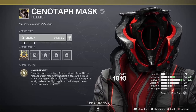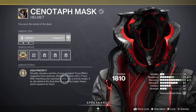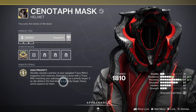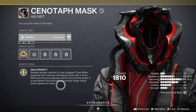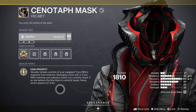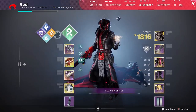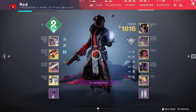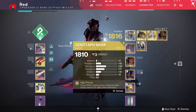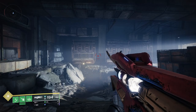The exotic trait is called High Priority. It steadily reloads a portion of your equipped trace rifle's magazine from reserves. Damaging a boss with a trace rifle matching your subclass marks it as a priority target. If an ally delivers the final blow to a priority target, heavy ammo spawns for them. So if you pair Divinity with your arc subclass, hitting a target with Divinity will mark them, and when someone kills that target they get heavy ammo. But the important thing is it reloads your equipped trace rifle from reserves.